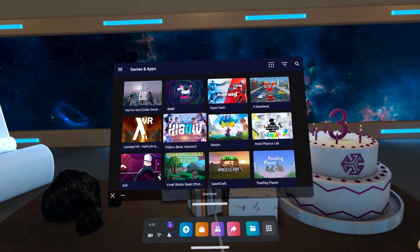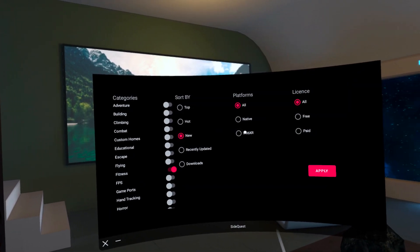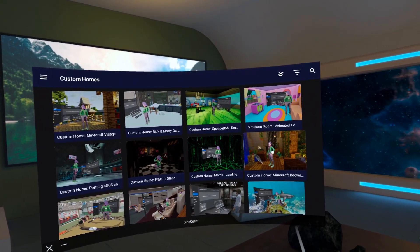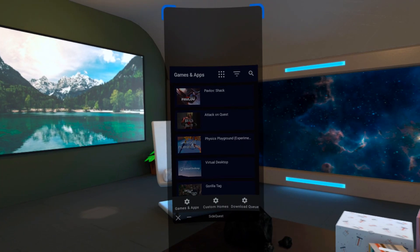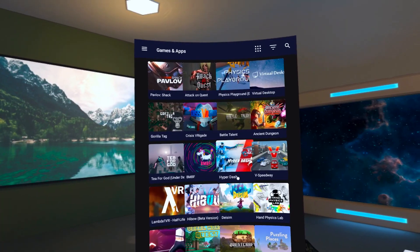That's pretty much it — your account is linked. All the SideQuest apps are right here; you can sort them and look through all of them, including custom homes. It's literally like a second VR store in your headset, and you don't need a computer or a phone anymore to use it.